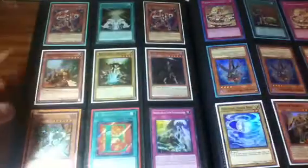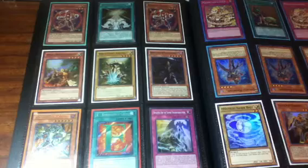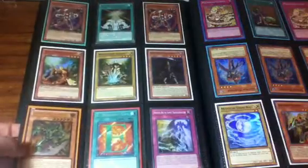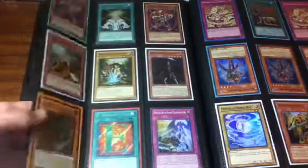We got the Inzektor Set, all Super, and 2 Rescue Rabbits. This I may make into a contest soon, so if you guys want to trade it, I'll change the prizes if you guys like.